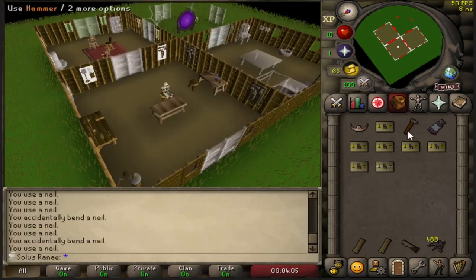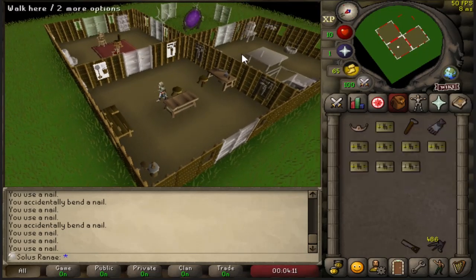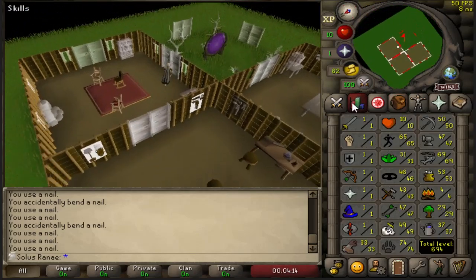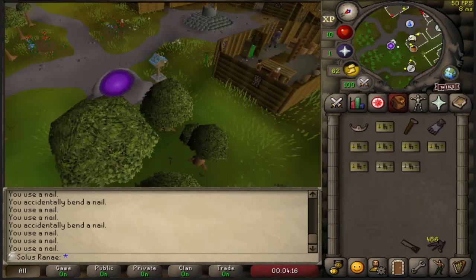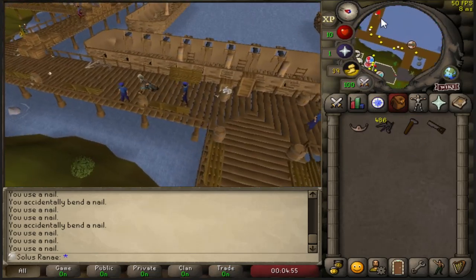Using up the last of these planks. Now that I've used all those nails, I'm going to grab some more planks, drop the Ardy cloak, and from here on I'm going to grind regular larders until 46 Construction. I realised I said oak larders in the previous clip - I meant regular larders.